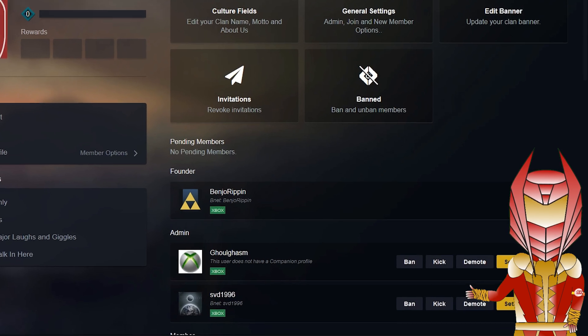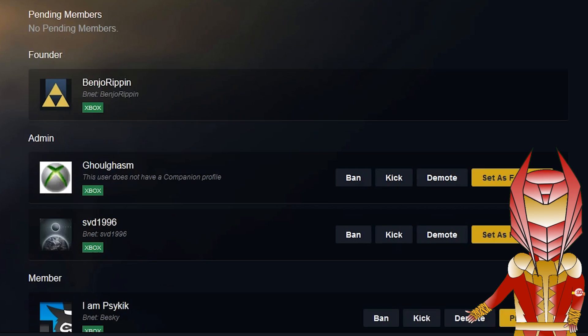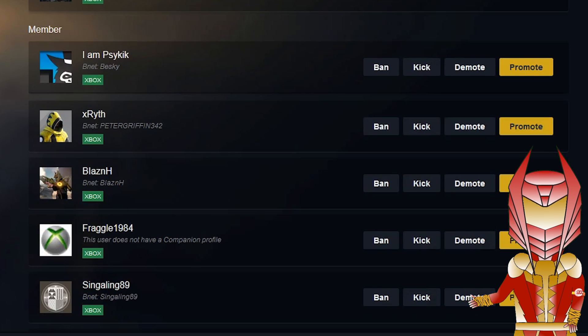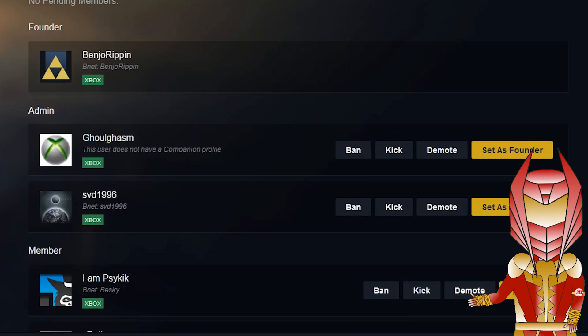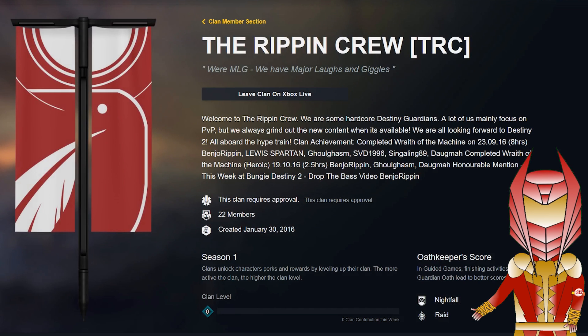Going back, the final section is your pending members, where you can accept invitations. You've got your founder — which is me — and any admins, along with the options to ban, kick, demote, promote, or set as founder. It's just as simple as before: to promote just click the button, and demote in exactly the same way. Members can be promoted and demoted across the three new levels: beginners, members, admins, and then finally founder.